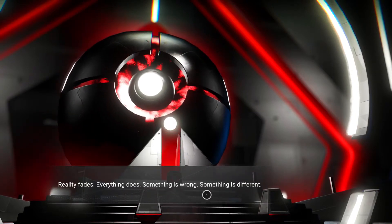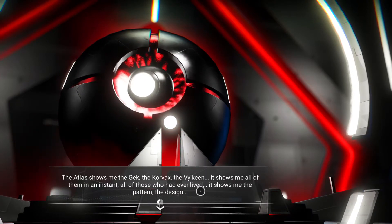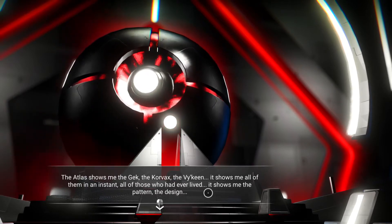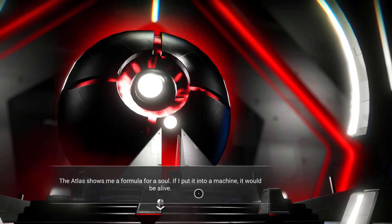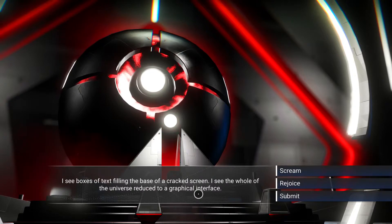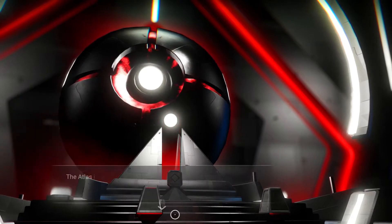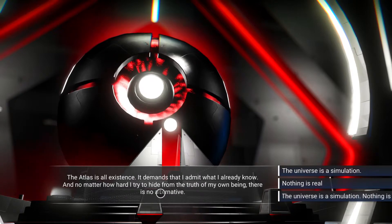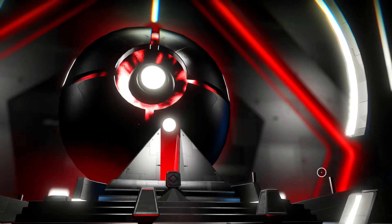'Reality fades — everything does. Something is wrong, something is different. Rejoice.' The atlas shows me the Gek, the Corvacs — it shows me all of them in an instant, all of those who had ever lived. It shows me the pattern and the design. The atlas shows me a formula for a soul — if I put it into a machine it would be alive. I see boxes of text filling the base of a cracked screen. I see the whole universe reduced to a graphical interface. I'm going to submit this time.